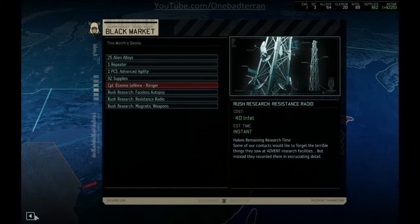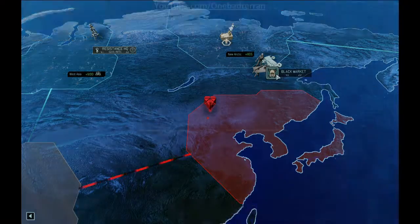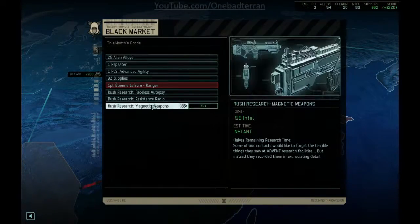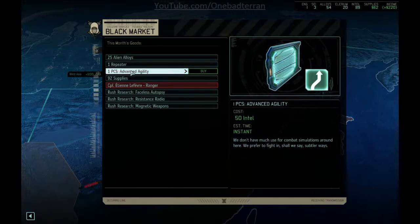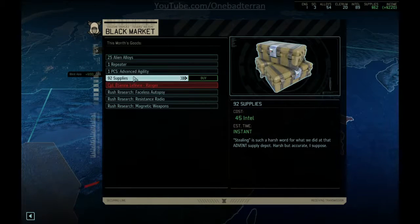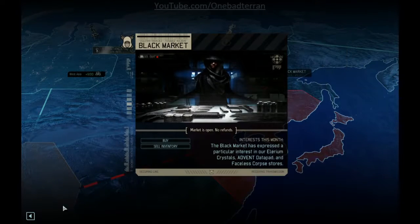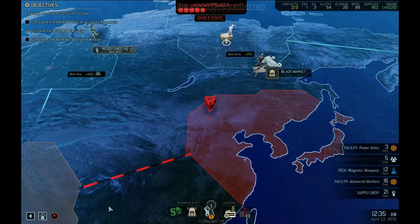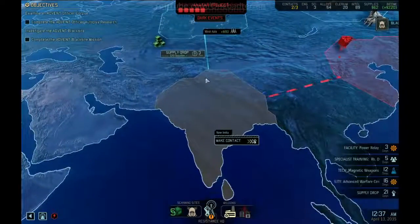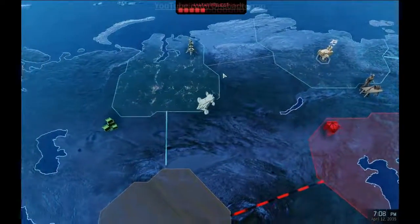Do we rush mag weapons? That's interesting — 12 days. I don't know if it's worth it. I like the advanced agility and the alloys — both alloys and Intel are hard to come by late game. But I think we'll hold on to our Intel for now. Thanks but no thanks on that. Supply drop — 220 supplies. That's a great amount of supplies to get this early in the game, and mixed with what we just sold, we'll be sitting at a lot.